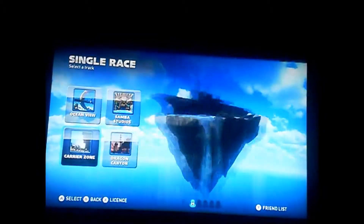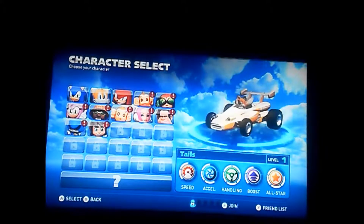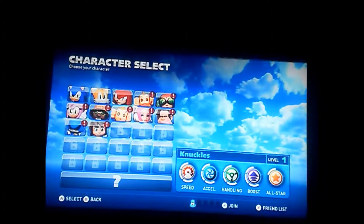So yeah, SonicWingZed is back once again for the second time. We're going to be doing Carrier Zone on easy mode. We were playing as Tails for the previous part, but now we're going to be playing as the third character in this game, which is going to be Knuckles.